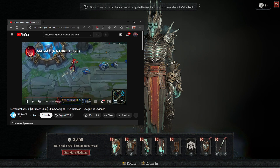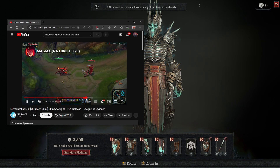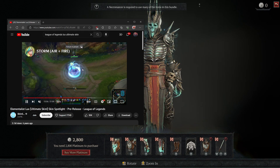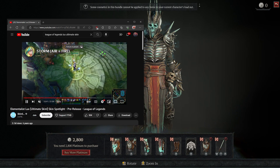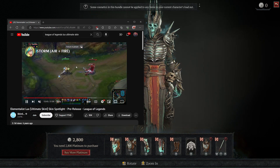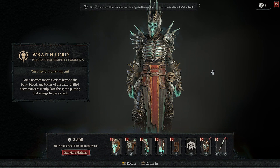And you can actually combine elements like magma — nature and fire — or storm — air and fire — and every time the attacks change, her animation changes, the teleportation changes. That's all for 25 bucks. And you can also see the character moving, and it becomes pretty clear that the Diablo 4 skin doesn't have any of that.